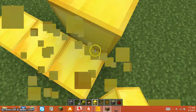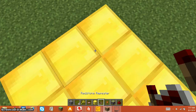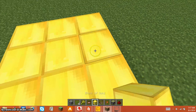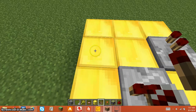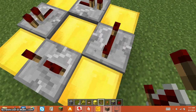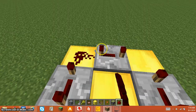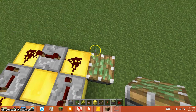Then you're gonna place blocks around it — place that there, then place it like that, and then place that like that. Place this like this, then place this like this, and then put these all the way back.